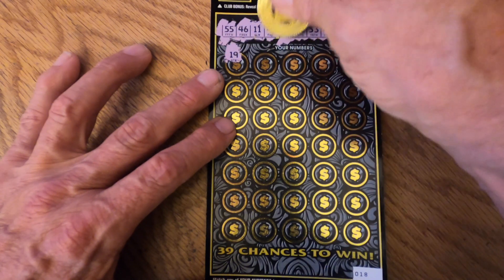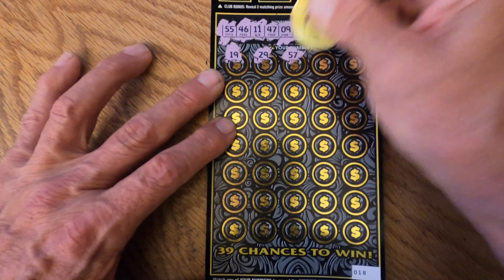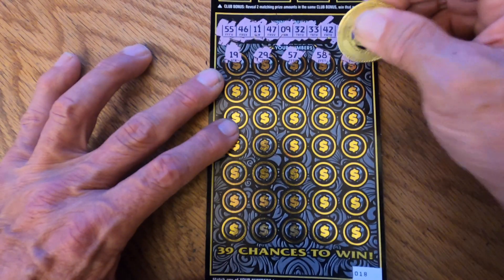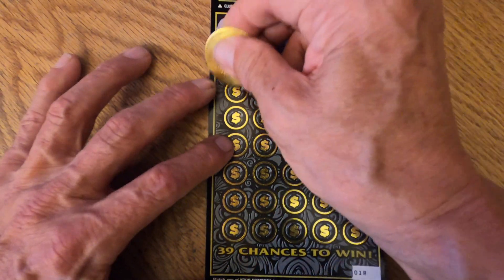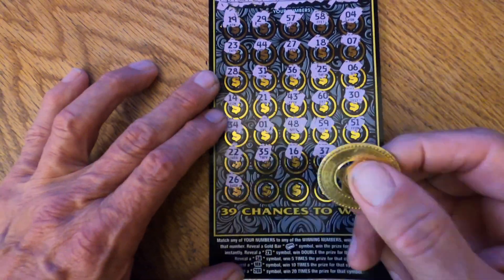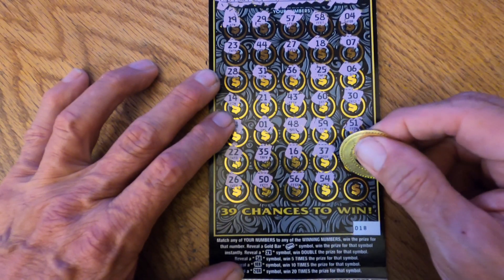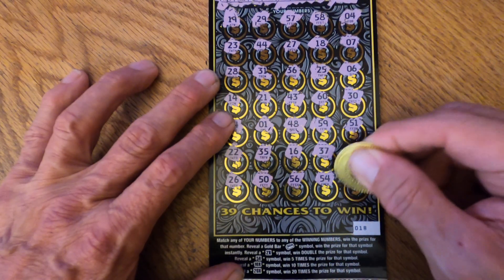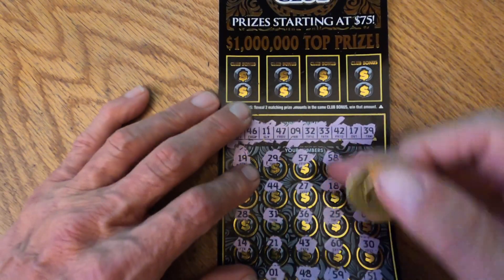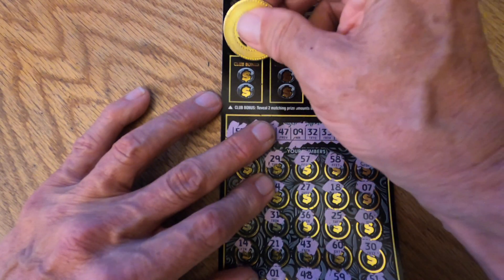Let's see how we do. First number 19, next number 29, 57, 58, 56, 54, and the last number 24. Doesn't look like we matched anything, but we still have a chance at the bonuses. Remember, if you match two bonus amounts you win.